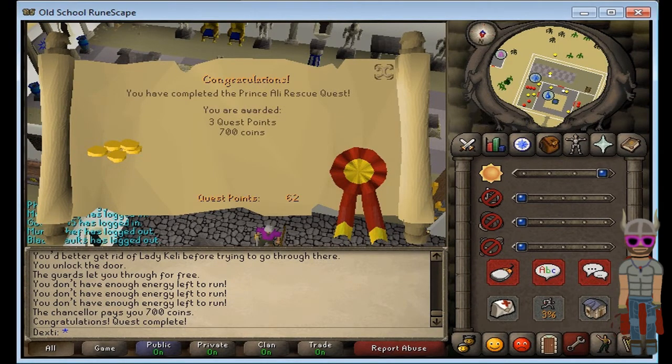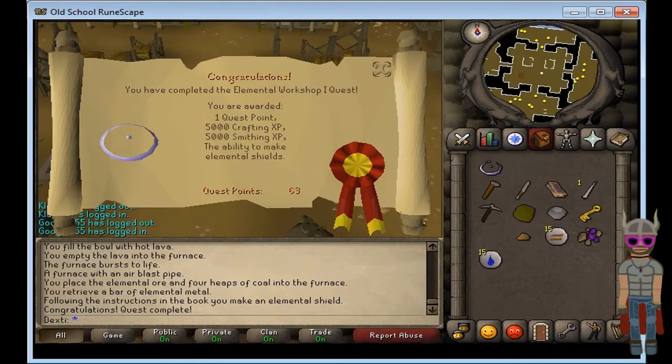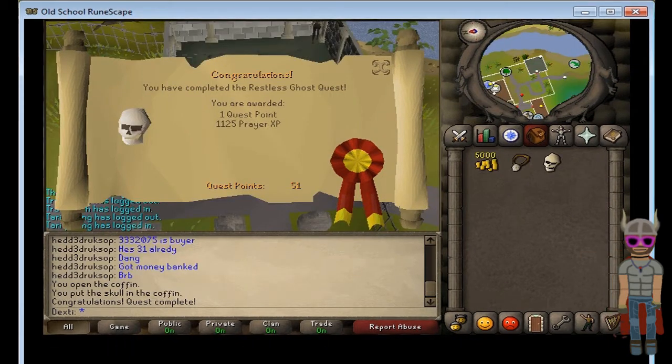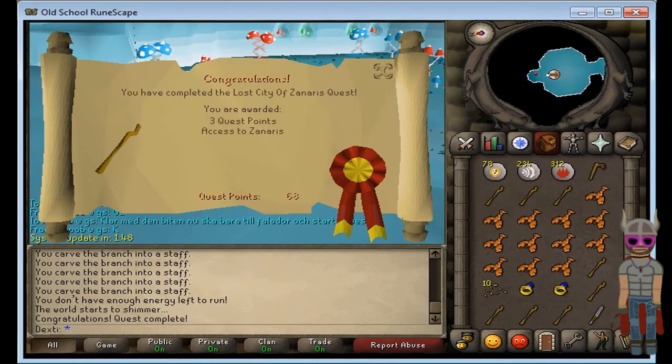Prince Ali Rescue gave 700 coins. Imp Catcher gave 875 magic experience and an Amulet of Accuracy for my range training. Elemental Workshop one and two — very simple quests, I don't know why people hate them. Restless Ghost for some more prayer. Shield of Arrav gave 600 coins and one quest point, and I hated that quest — it took me like half a week to find someone to do it with me.